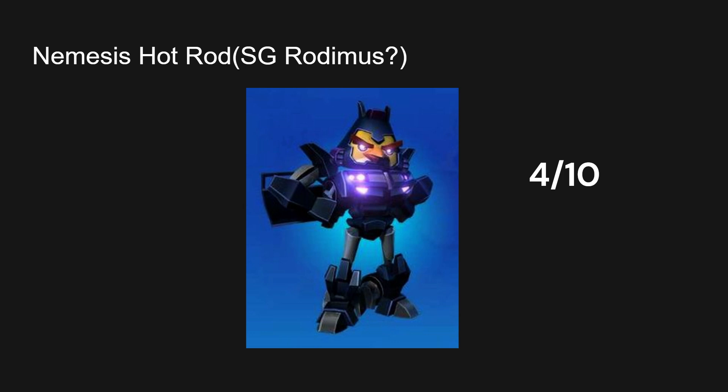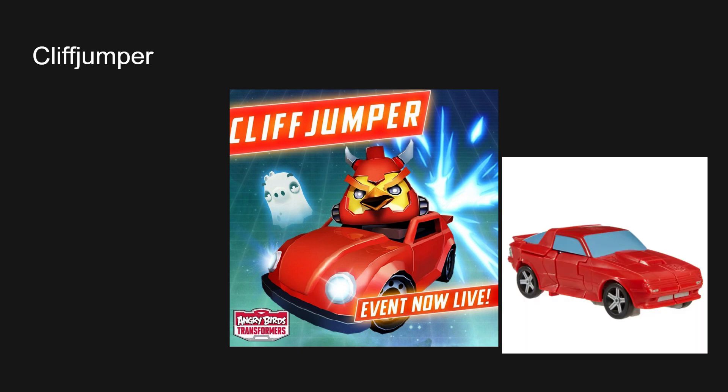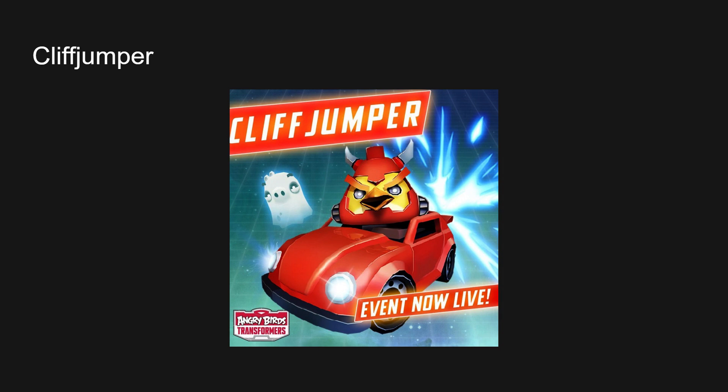Next up we have Cliffjumper. Yeah, I couldn't find a robot form for him. Is he the bird or is he the ghost? In the G1 cartoon his vehicle form was very different — it was a Porsche. I can't say much about the body since there is no body. I'll probably add that later in editing.